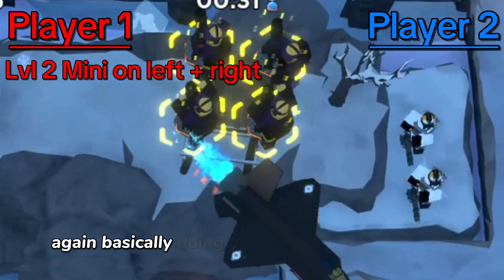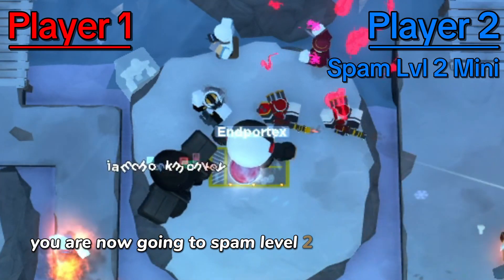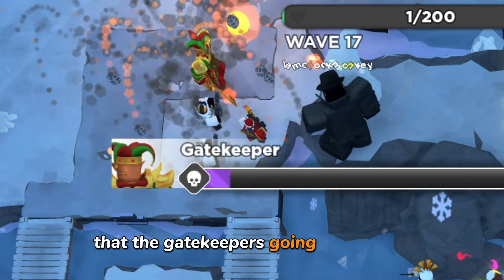Map two is almost over. Player one, simply place the minis on the left side and right side again — basically doing the same thing you just did. Player two, you are now going to spam level two minis in the middle. When spamming level two minis, try to put the minis on the side that the gatekeeper is going on.